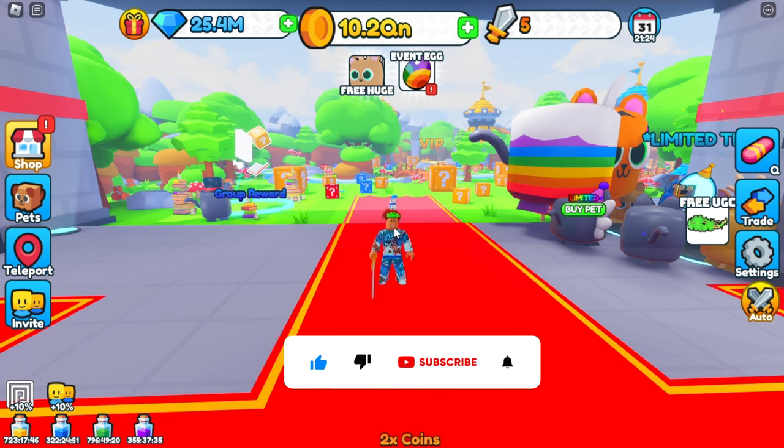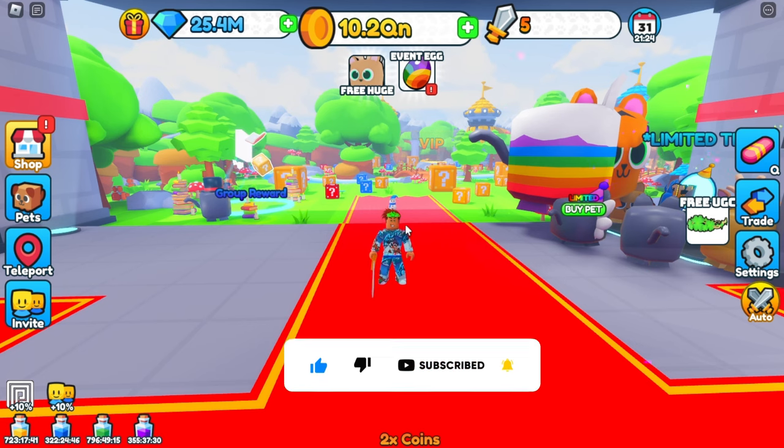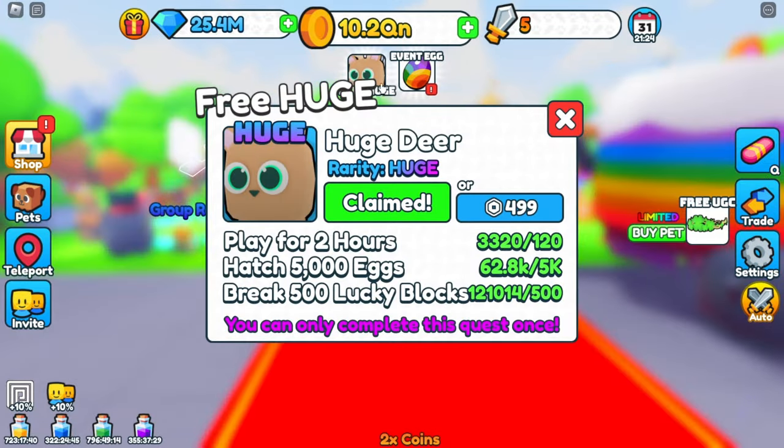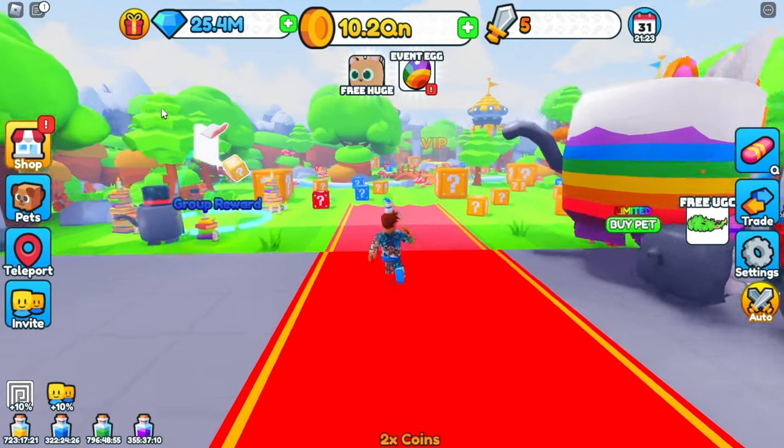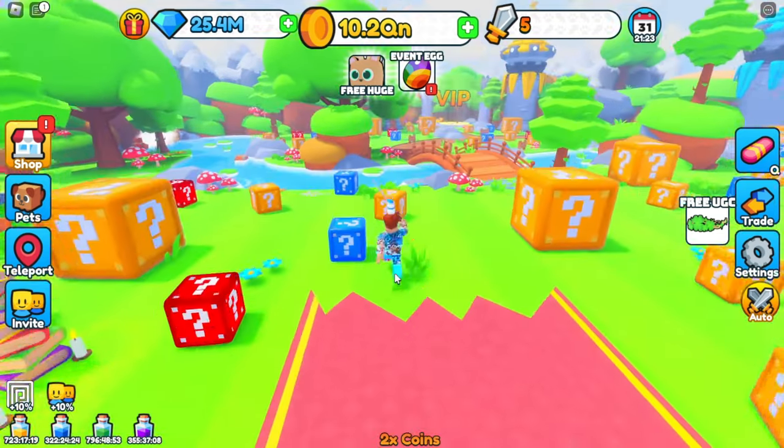A few ways to get huges — you know how they have quests? Play for two hours, hatch 5,000 eggs, break 500 lucky blocks. Easy enough, right? They already give you the x8 game pass, so hatching eggs isn't going to be a big deal. Breaking lucky blocks is still doable even if you don't have auto-break.